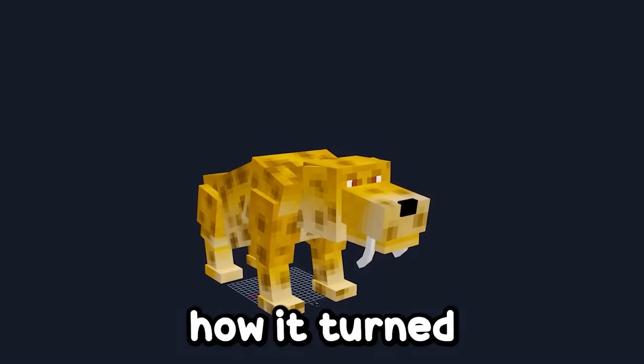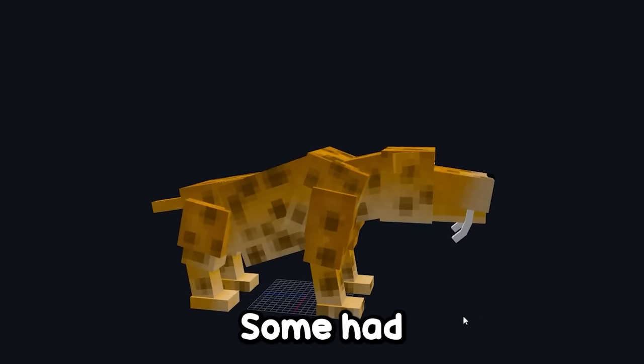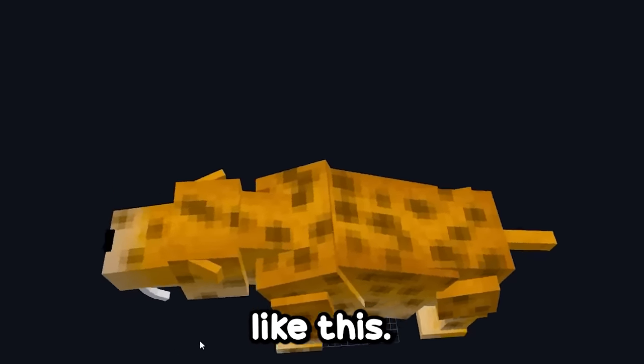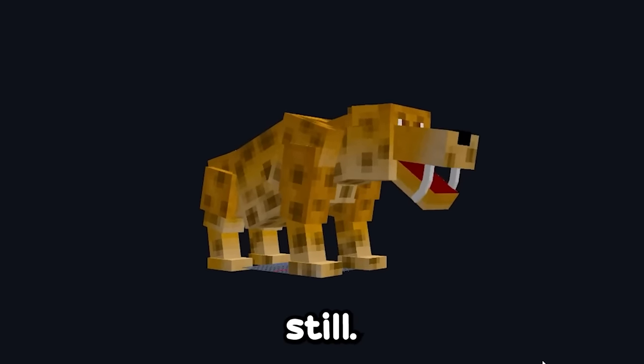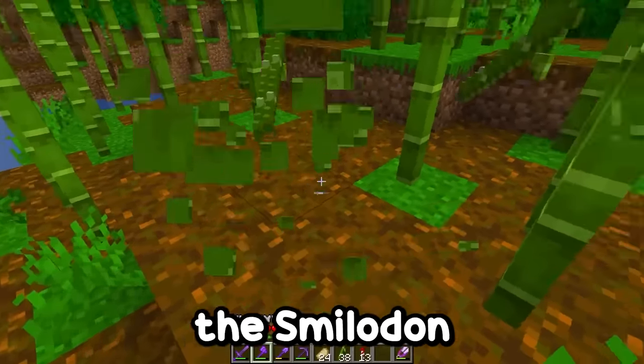Now it's just about texturing. And this is how it turned out — look how cool! I took some references from the internet. Some had these spots, and others didn't, so I decided to combine everything and it turned out like this. I hope it looks somewhat similar. I managed to make this animation for when it's standing still, this one for walking, and this other one for attacking.